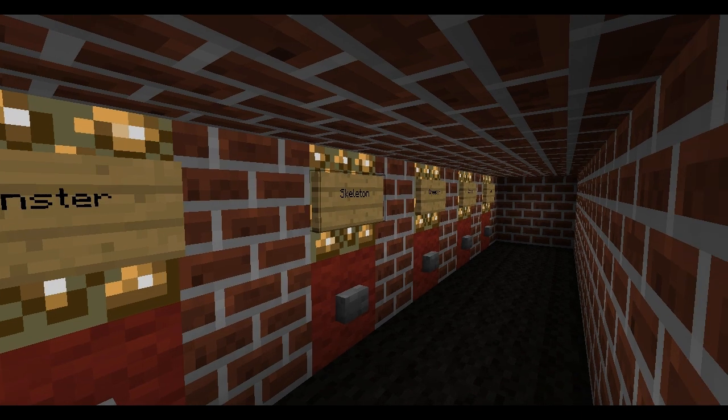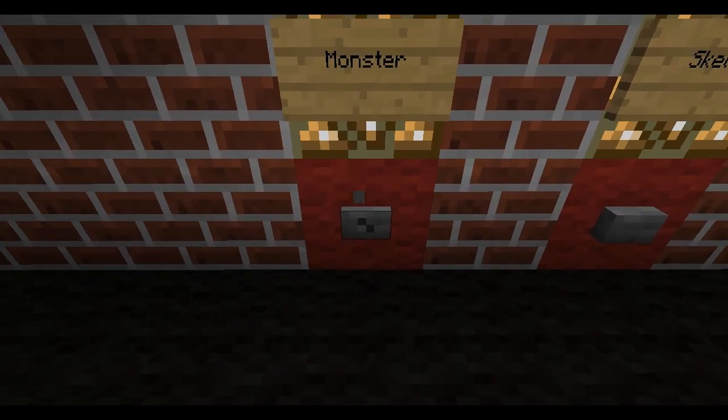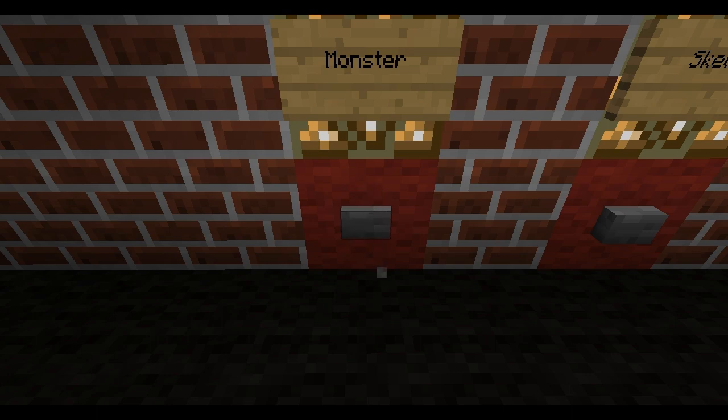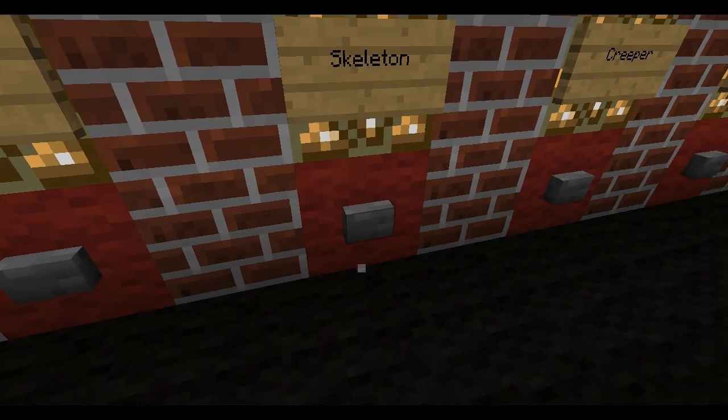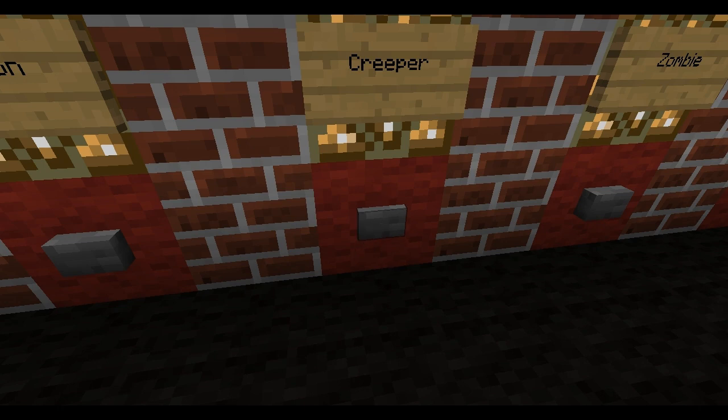For this you can select mobs, up to five I've made. Say if you want to kill monsters, then you just click it a couple of times. If you want to kill some skeletons, then just click the skeleton button a couple of times. This will only work on an online server, by the way, because CraftBook doesn't work on single player.